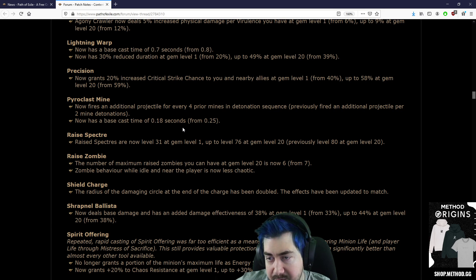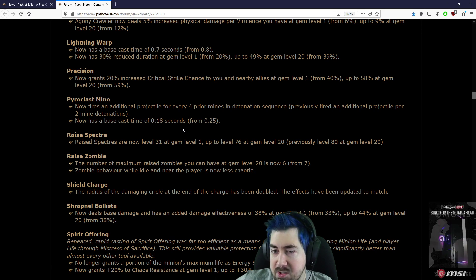Now fires an additional projectile for every 4 prior mines in the detonation sequence — previously fired an additional projectile per 2 mine detonations. Nice. Base cast time of 0.18 seconds from 0.25.